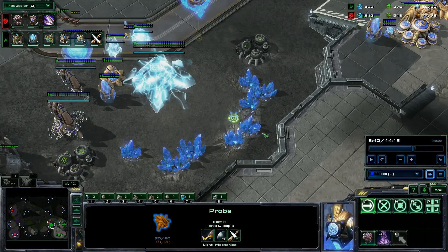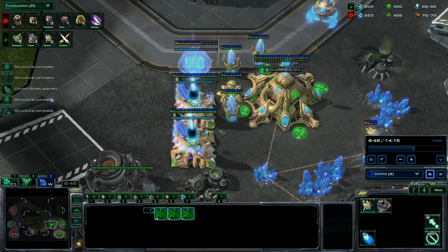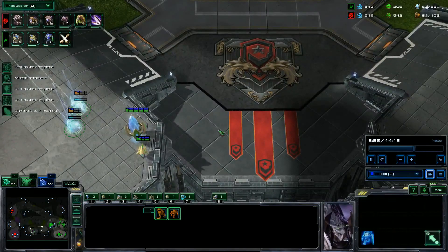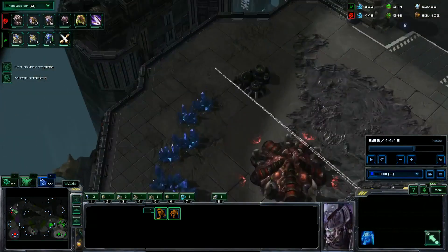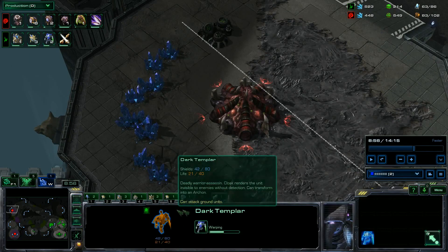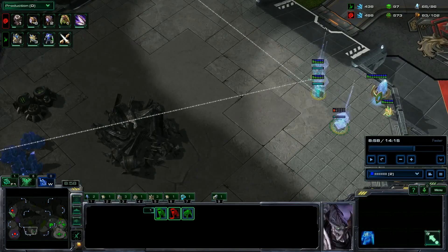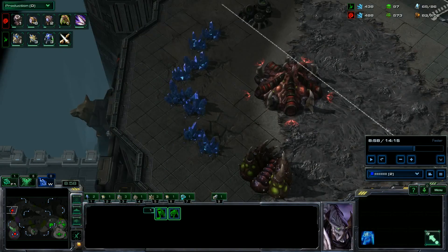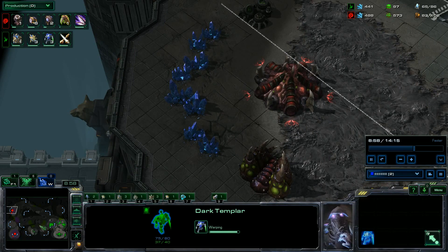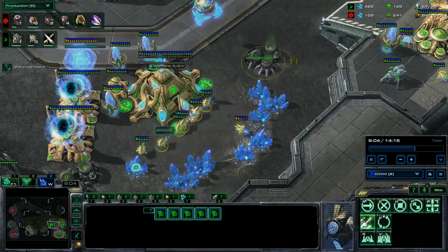Now let's focus on the DT micro. What I do is I warp them in, click right here on the minimap, and if I only have two DTs I'll click on one and send the other. If I have three, I'll select all of them, deselect one, click on the minimap, then click the last one and click the minimap again. You really want to click on your minimap to send DTs. On the back of that, grab the gases.